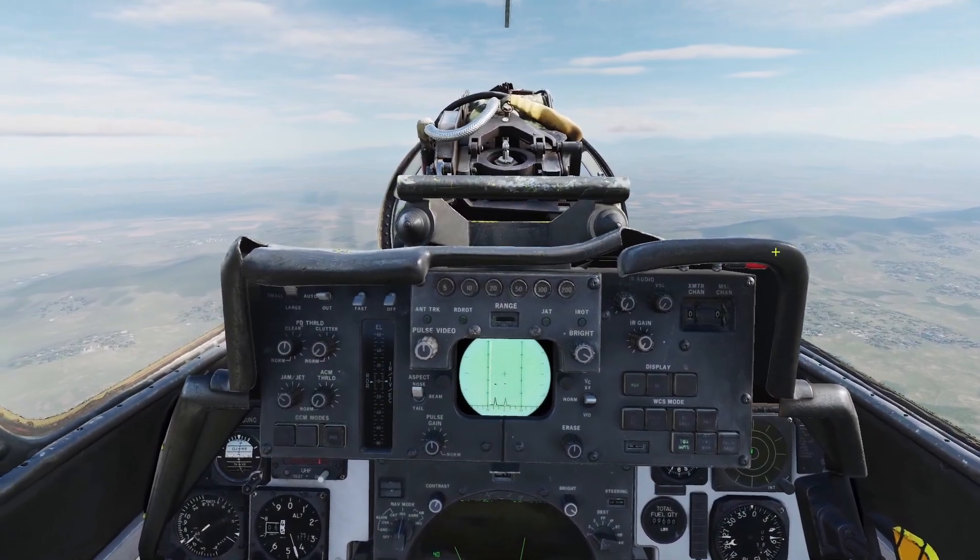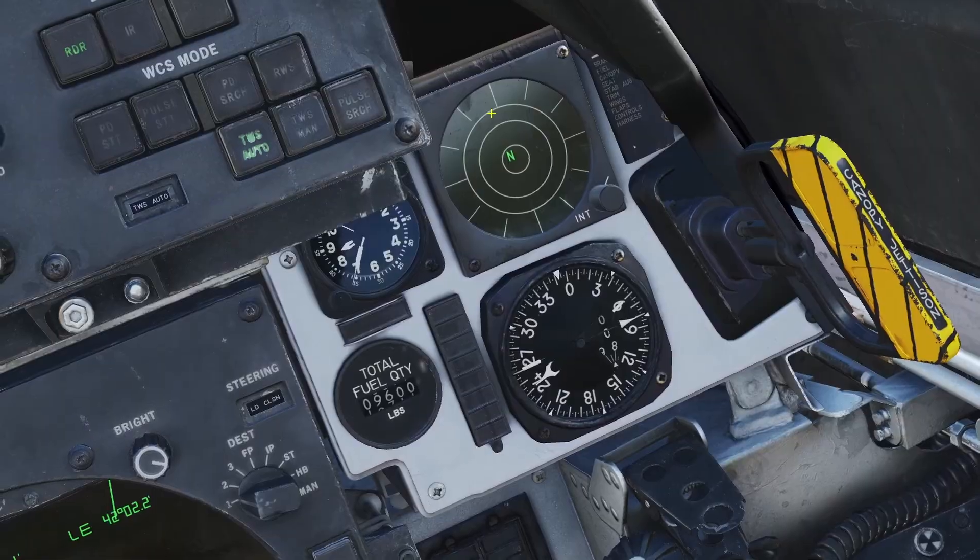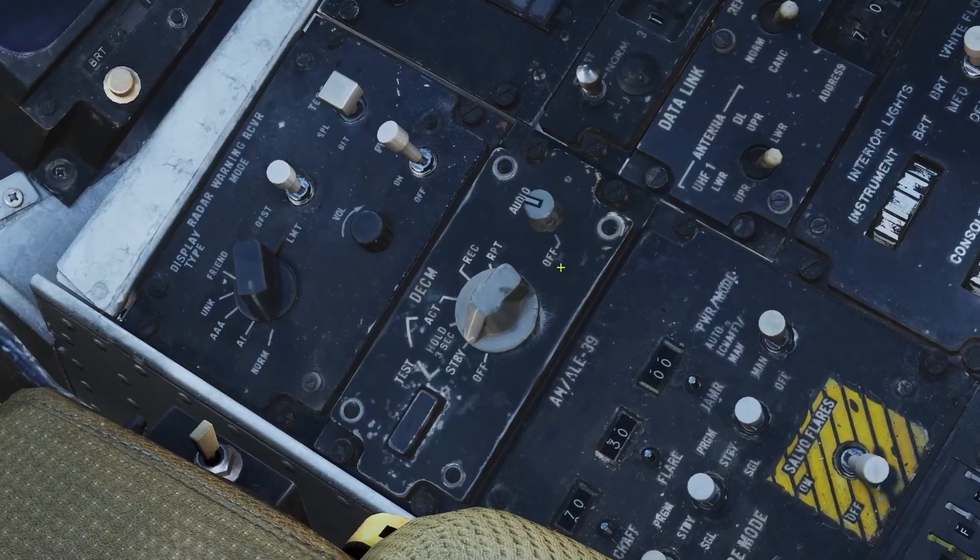In this video I'll be going over defensive systems for the Tomcat. The Tomcat has three defensive systems: the RWR, the countermeasures dispenser, and the jammer.